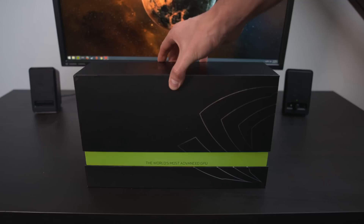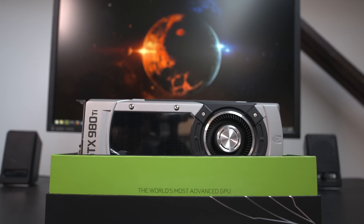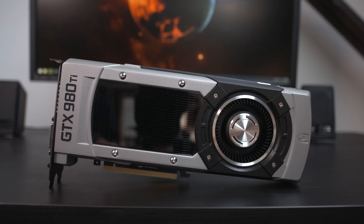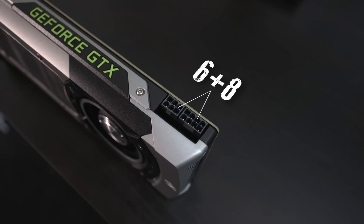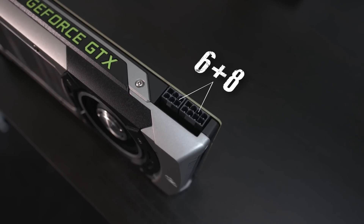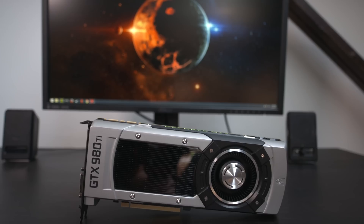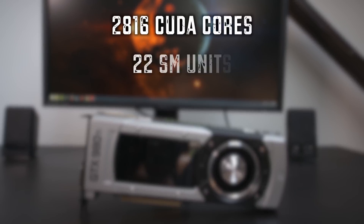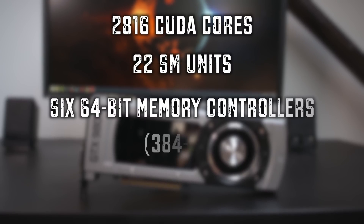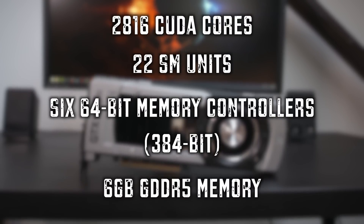Starting out visually, you guys can see this card looks like any other standard edition reference card from NVIDIA. They've been using this same signature series for quite a while now. Single fan, nice titanium looking outside. You can clearly see the 980 Ti nomenclature on the card. As we spin the card around, this card requires a single 8-pin and a single 6-pin connector. The 980 Ti has a TDP of 250 watts and the recommended power supply is 600 watts. The GeForce GTX 980 Ti ships with 2,816 CUDA cores and 22 SM units. The memory subsystem consists of six 64-bit memory controllers, equaling a total 384-bit memory interface, and the card ships with 6GB of GDDR5 memory.